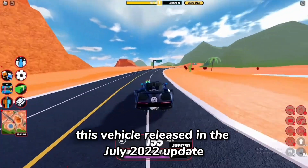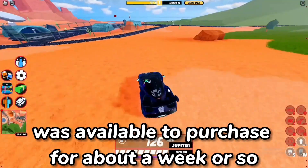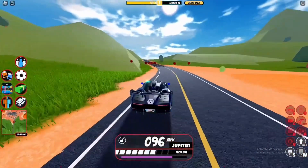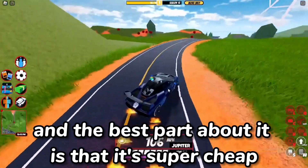First up is the Snake. This vehicle released in the July 2022 update and was available to purchase for about a week or so before it went limited. It's based on the McLaren setup and both the inside and outside are amazing, and the best part is that it's super cheap.